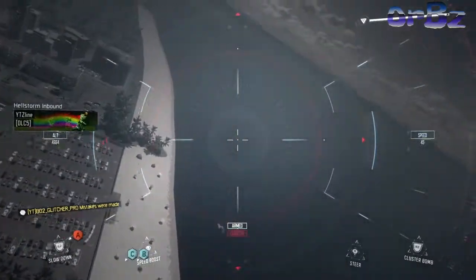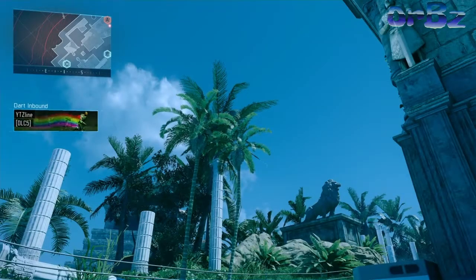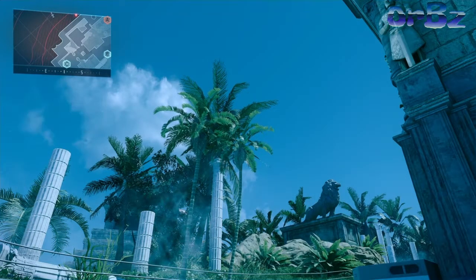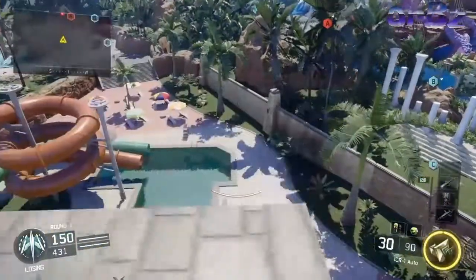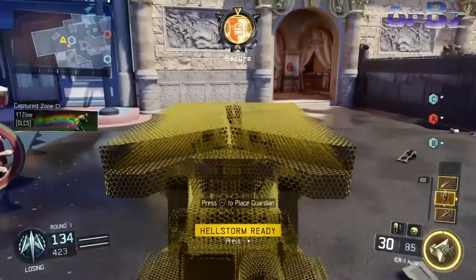Fly the Hellstorm off sideways, then throw your dart outside of the map. It will put you into a screen where you cannot see anything. Just aim your dart outside of the map, and when you think it's outside the map, crash it down. As you can see, you'll get teleported outside of the map.